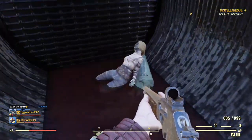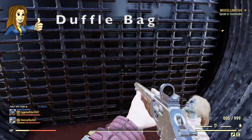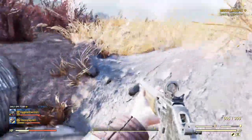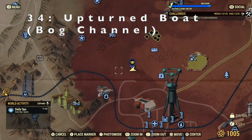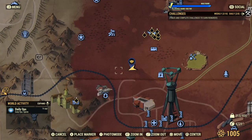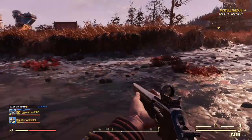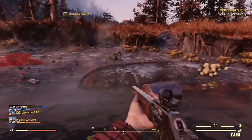We've got some glowing fungus — we found a corpse and a duffel bag, well that was unexpected! On to location 34, that's the Upturned Boat Bog Channel. The description is an upturned rowboat in the bog channel that holds a few scattered items around it. There's the Bot Stop there, so we're basically still in the same location but in a bog channel.